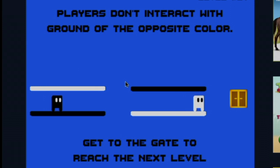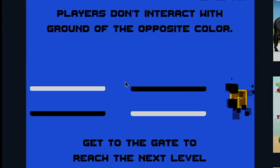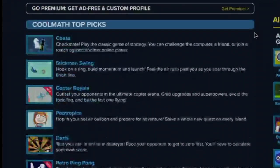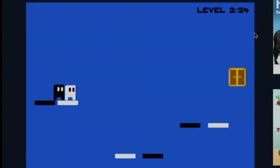Finally, the last game I recorded footage for was Black and White, a multiplayer game where you can only interact with floors of your color and you can jump on each other's heads. You have to get to a door at the end of the level to beat it. Because it uses WASD for one player and arrow keys for another, it's really intuitive for multiplayer play. You can't do single player. Sammy, what do you think about this game? No thoughts.